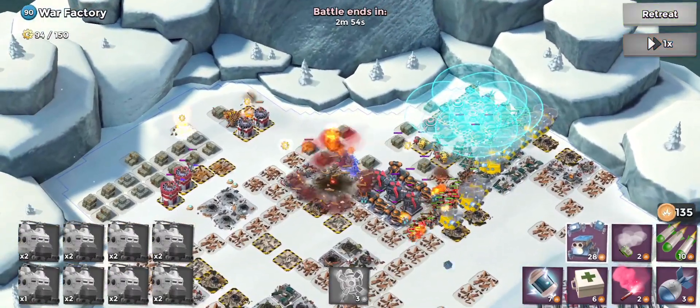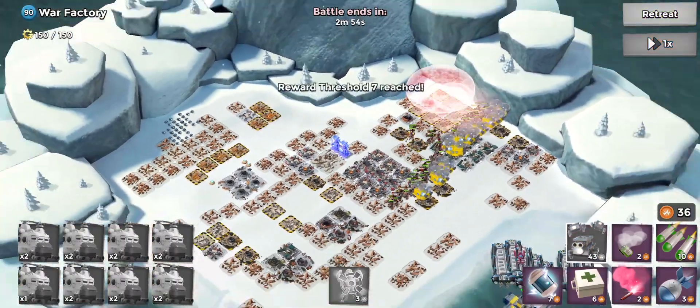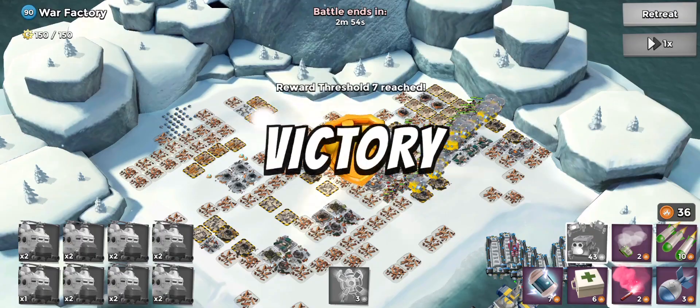Take out some of these mines and go 3x speed once again. Allow the heavies to build up and just crush Gearheart's base. We've already taken down the base — that's fine.